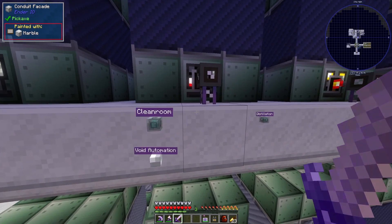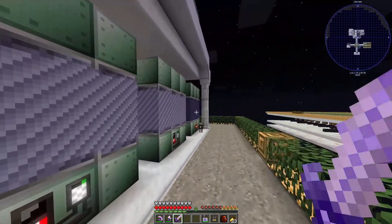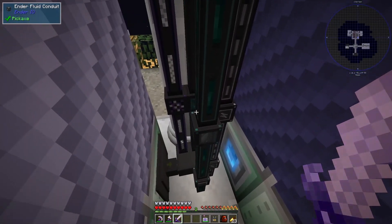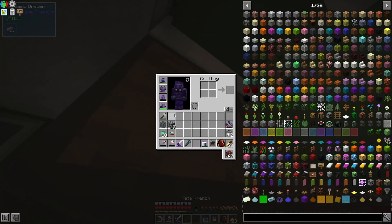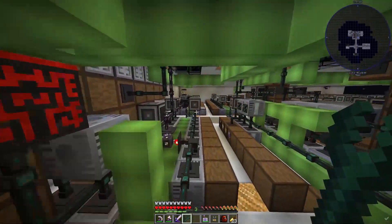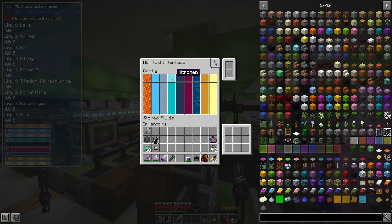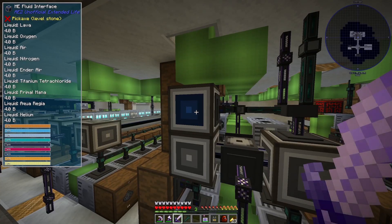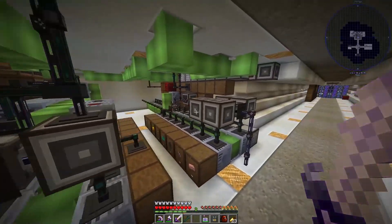Now the one catch to this is I need to get argon in somewhere and I'm trying to remember how my piping goes. Okay so we have that coming up there. It gets a little convoluted — I think it's like over here. No, that's helium nitrogen. I don't have argon in there though.